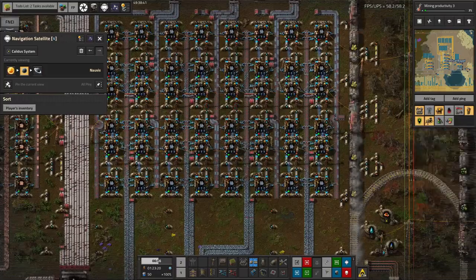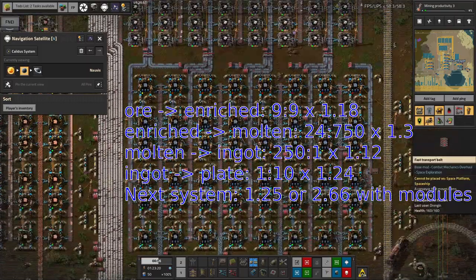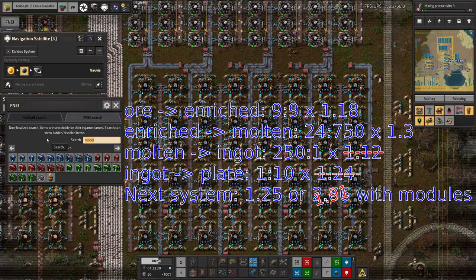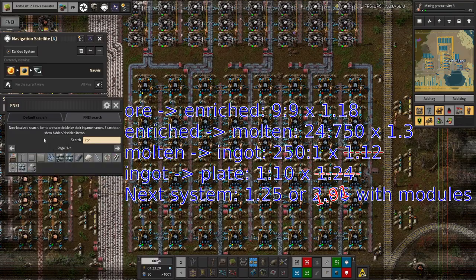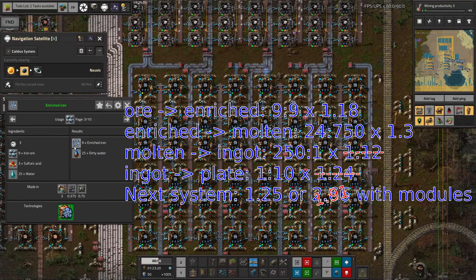Ideally for this sort of production you want to be pumping it absolutely full of productivity modules. I think my numbers were a little bit out last week when I said you could get something like two and a half times as much out, because there are some stages where you can't use productivity modules. I think we can take the iron ore and make it into enriched iron — I'm almost certain you can use productivity modules on that.